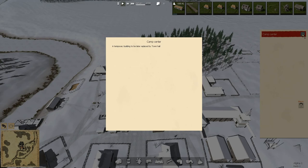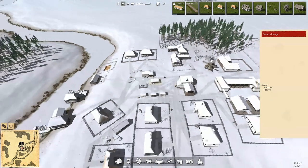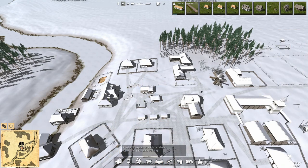Temporary building to be later replaced by the town hall. So you're replacing the camp storage — okay. And then the town hall's got to go in. So once this is built, I'll bet you this vanishes just like the tents vanished when the houses went in. That may well be the case. Town hall — I'm kind of thinking it goes somewhere in here near that campfire. Could he have gone here? He could have. Right in front of the campfire — I kind of like that. Let's do it.